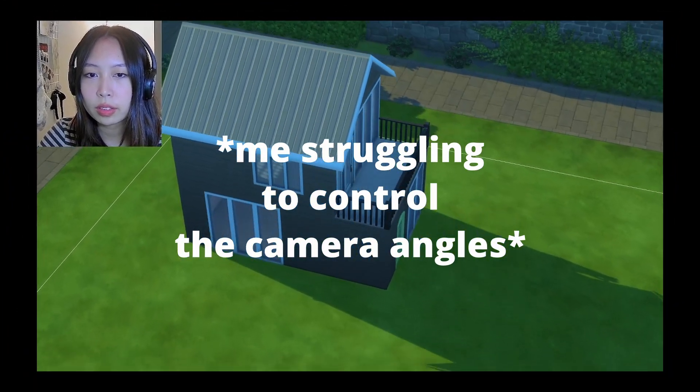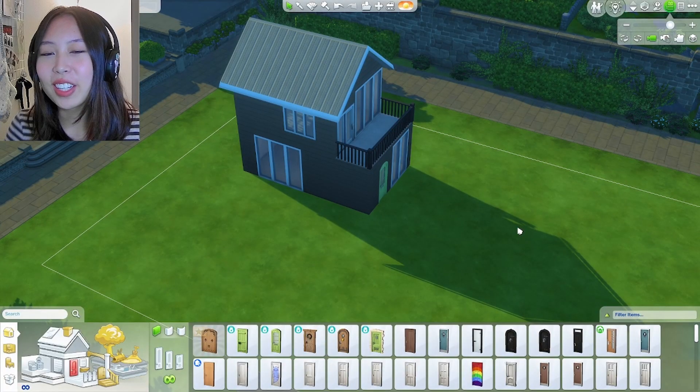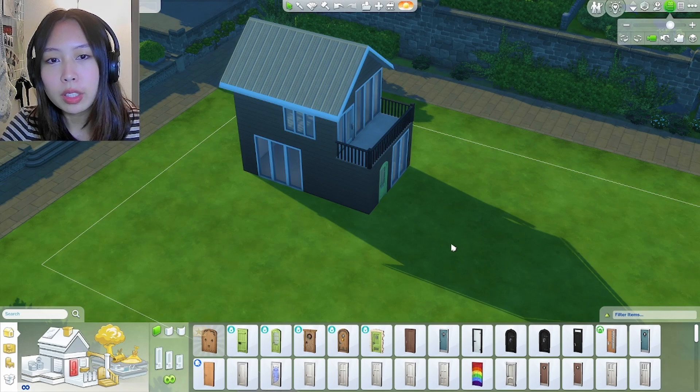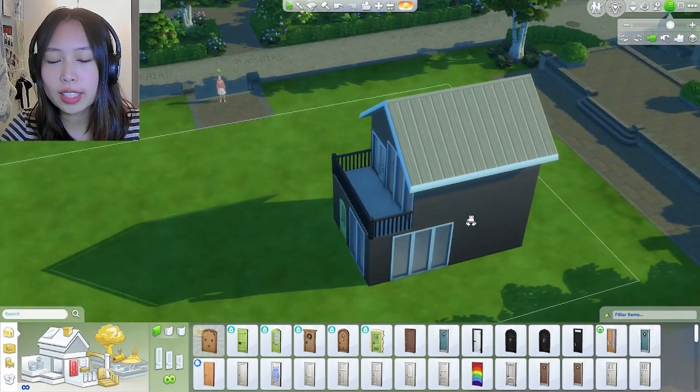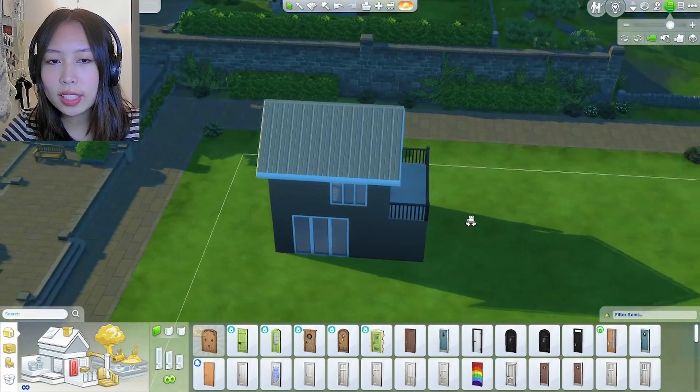There are so many cute door options. I love this green one. Green is my favorite color, so I think we're going to go with that. And let's actually get the outside of the house looking like a house. This is so difficult. I'm pretty new to Sims, so maybe starting with the tiny house is actually the way to go because everything is super simple, very simple shapes, and it's not overly complicated. Maybe a few more windows and it'll be good. So let's get into the inside.